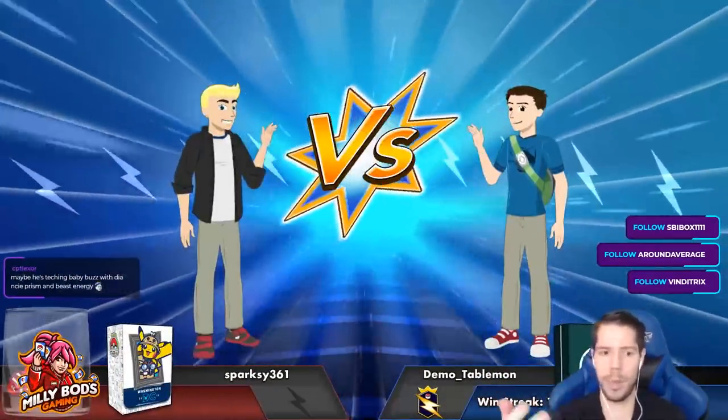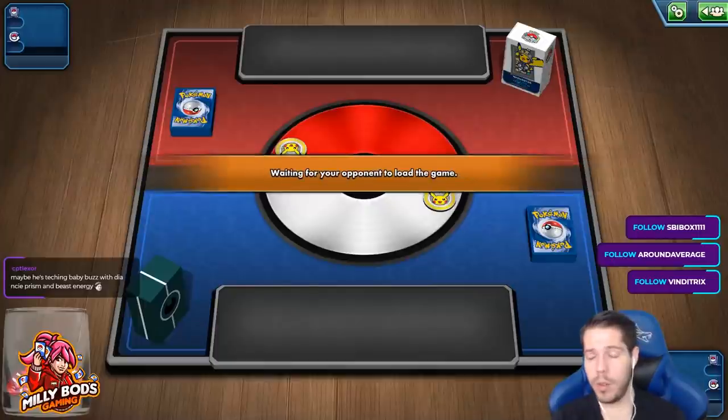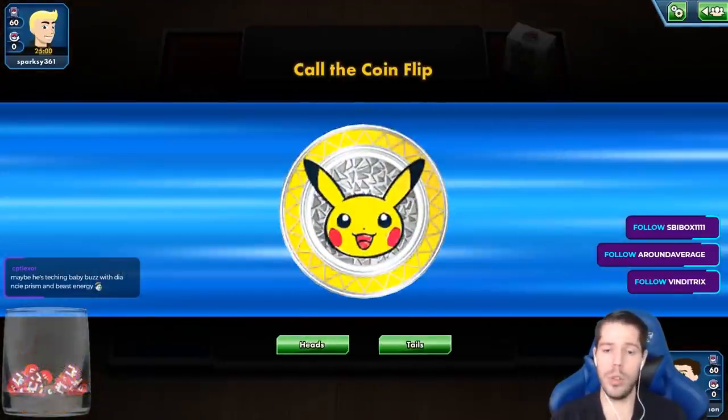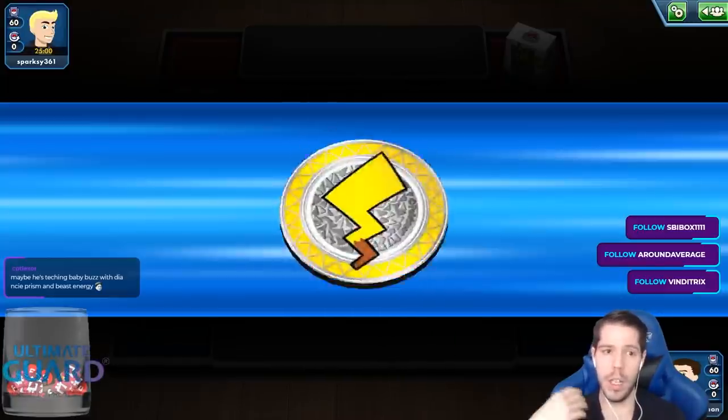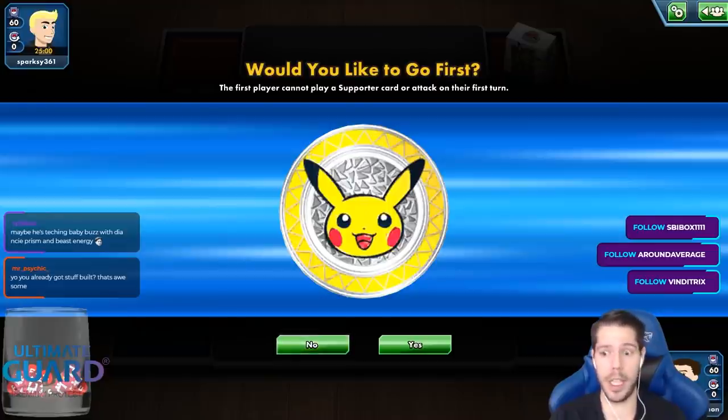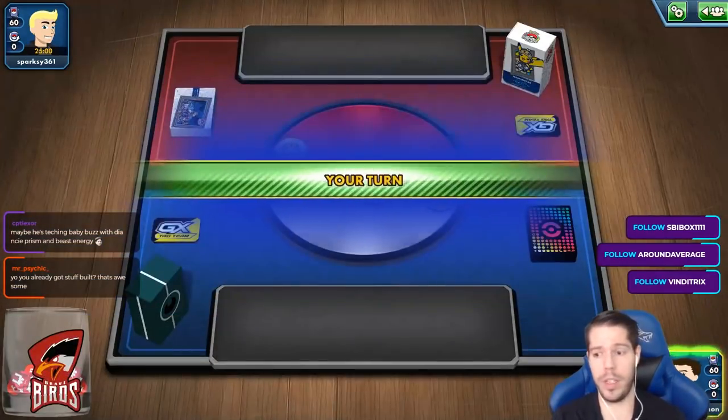The stadium can do that too, but the stadium can be easily countered, whereas Oranguru has to be KO'd. And if they're KO'ing your Oranguru, not only do you use Oranguru during your turn, but they're not attacking your VMAX. But they can counter your stadium and attack your VMAX, or they can play Chaotic Swell so you can never even play your stadium in the first place.